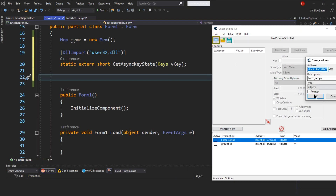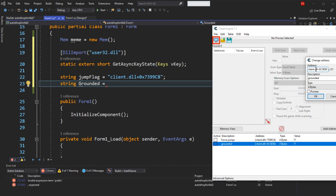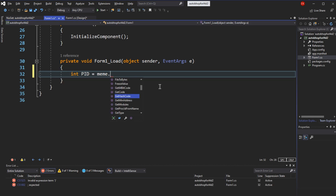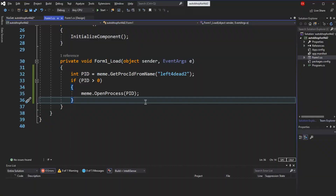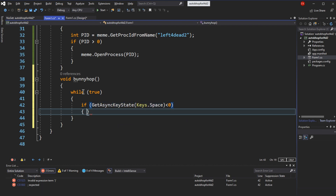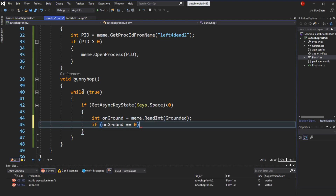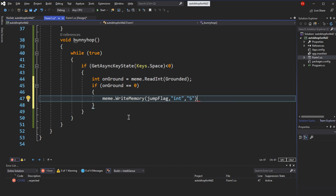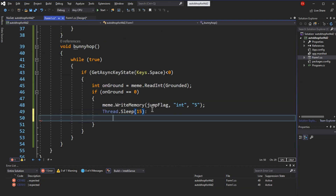We write down the memory addresses we found earlier as variables. Before doing anything to the game we make sure the game is running and then open the process with full access. We make an infinite loop to check for user input. Here we check if the spacebar is held down, and if so we read the game's memory for the grounded indicator. If the indicator displays zero — meaning the player is on the floor — we proceed with making a jump by writing the value 5 to the jump flag, then changing it back to 4 to allow another jump later.